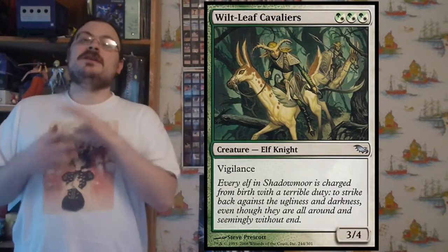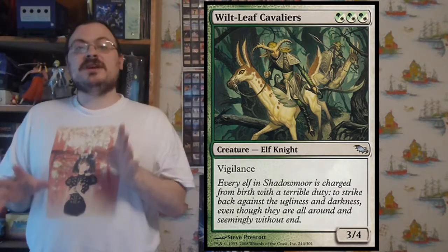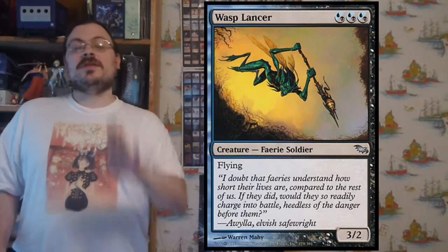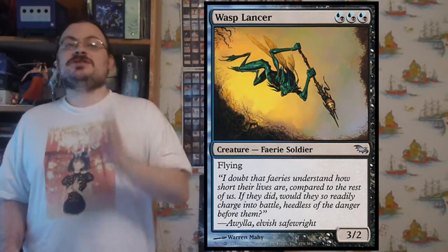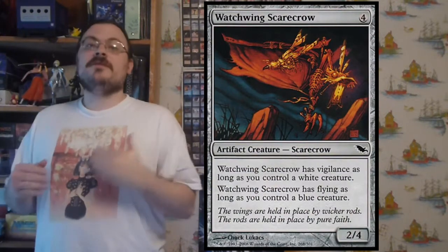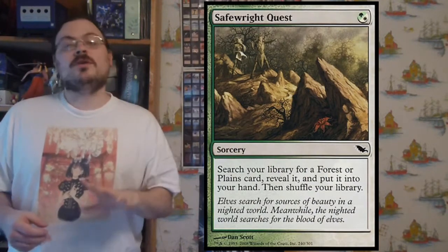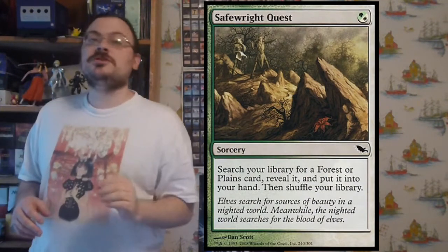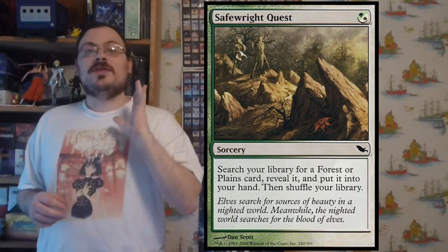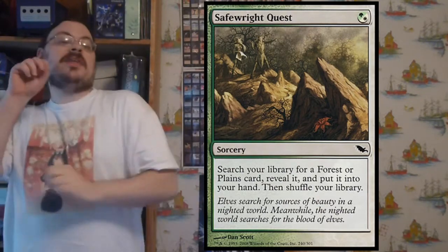While Lorwyn contained very few multicolor cards, multicolor cards are a major focus of Shadowmoor. It's also important to note that every major race that appeared within the Lorwyn block appears here in Shadowmoor, with one exception — there is an extra race that's been added: a race of artifact creatures called Scarecrows. The hybrid mana theme, which was originally introduced in Ravnica, was expanded here, but connected a lot with allied colors. That was the major theme here: hybrid mana with allied colors.